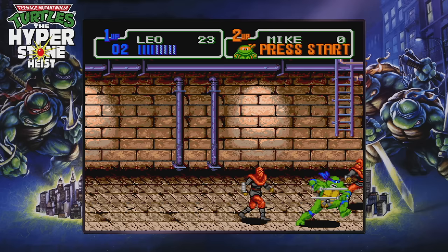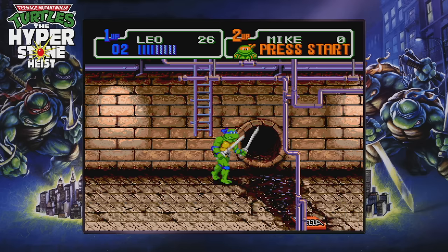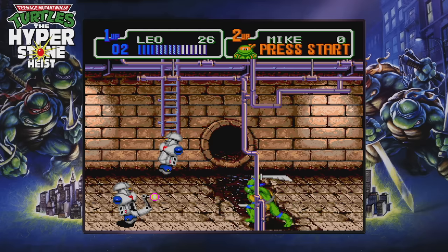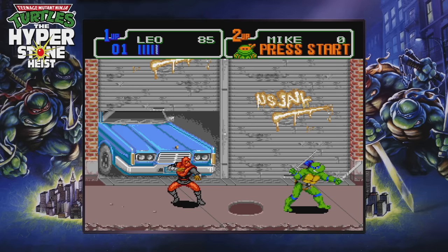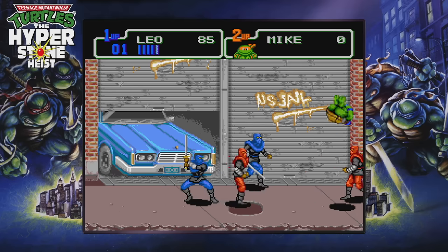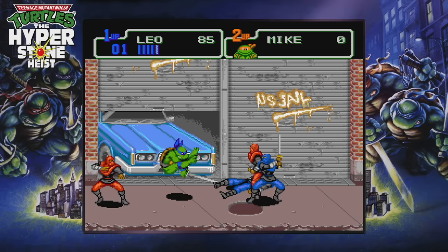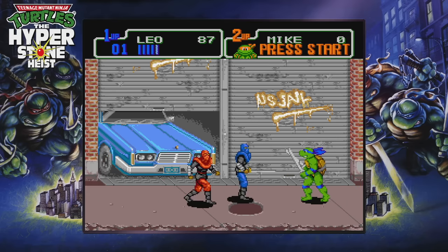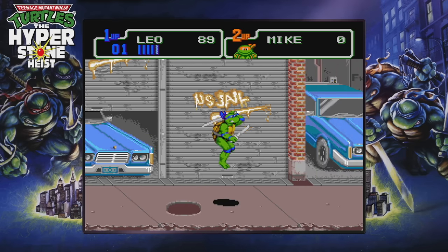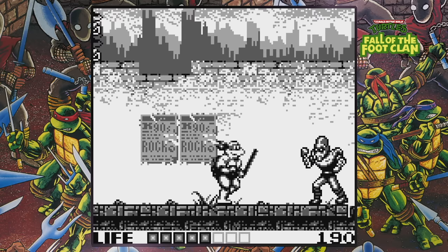Hyperstone Heist has only half the number of stages compared to Turtles in Time, rips backgrounds from both arcade games and mashes them together, and introduces all new stages and bosses, notably feudal Japan and Tatsu the Ninja Henchman. While it does cut some elements back, like the ability to throw enemies into the screen, and is limited to an hour of game time end to end, it's still distinctly arcade-y thanks to the Mega Drive's architecture. With bold sprites and great animation, its increased zip makes it incredibly fun to play, and some may even prefer its immediacy over its spiritual SNES equivalent.